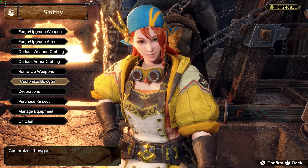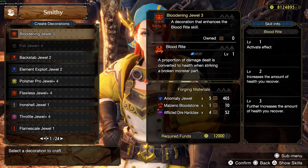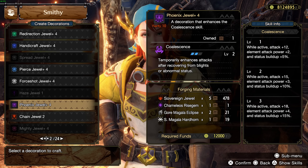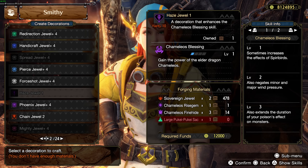We also have a bunch of new decos that used to be on inefficient armor parts, for example Kushala's Blessing. I'll go straight into the first build, which is a dereliction set, and then move to a non-dereliction set.